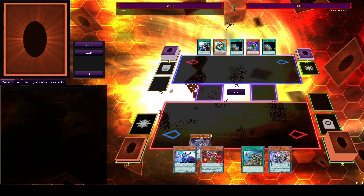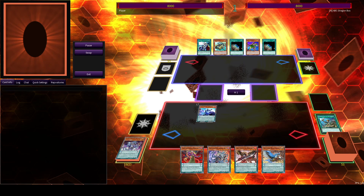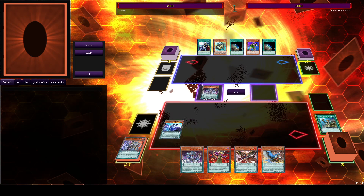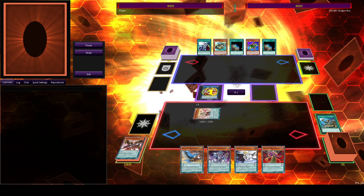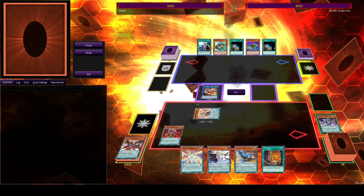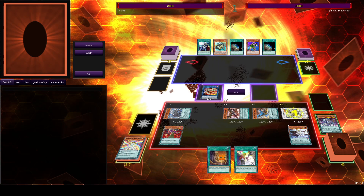I'm pretty sure I misplayed here. But it really pops off with the Astrograph for the free summon to make the Electromite very early. We'll pop this here — fresh summon from the deck. And we'll just pitch the dead Cerberus here. Now we do get kind of lucky and draw into the level 5 rainbow wizard too, which gives us our level 1 non-Tuner that we need.